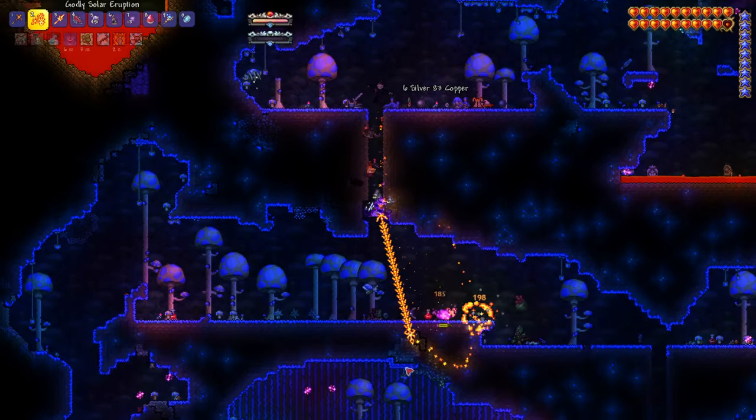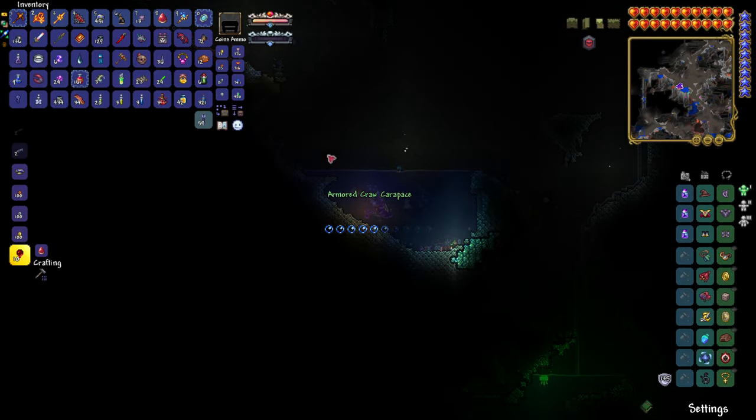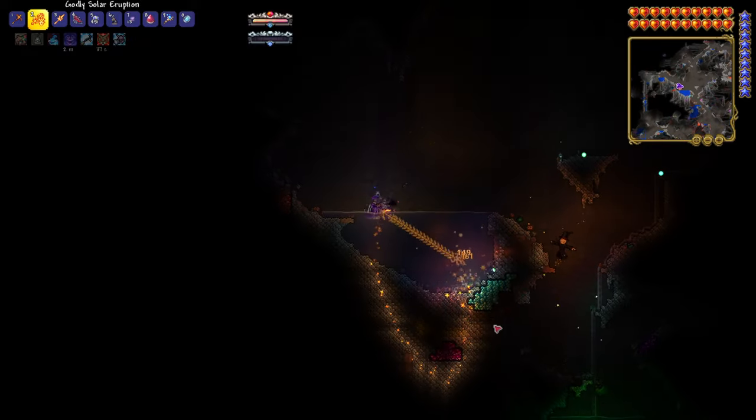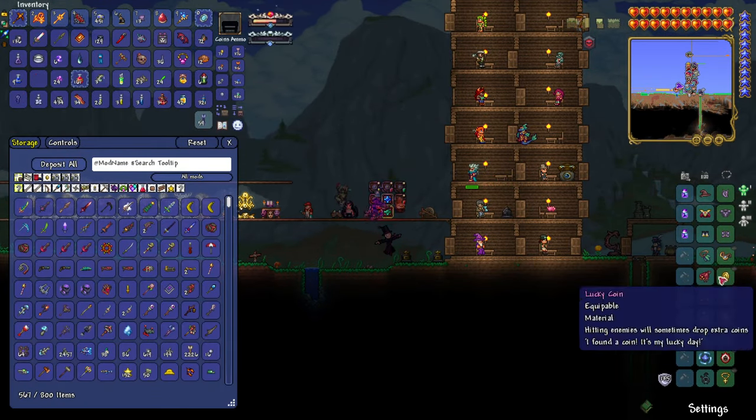We have the potion that just summons a ton of enemies. We have the crawdad piece! I just saw it. Had to make sure I had it in my inventory — didn't know what I had to get rid of. I got rid of the arrows, so that's good. Yes, that's good — we can do that.